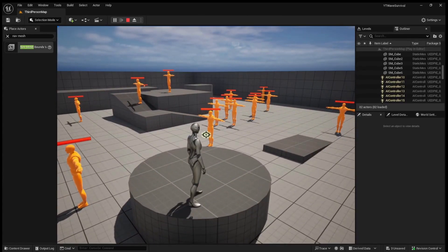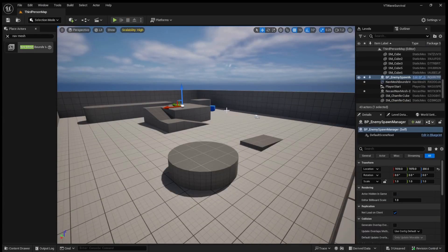This will go on and on forever, so that's going to do it for today's video. In the next video we're going to be refining this slightly more — instead of spawning double the enemies every wave we'll use a multiplier like 1.2, and we'll also be creating UI to track how many enemies are left in the wave as well as the current wave number. If you want to see that video be sure to leave a like and subscribe, and leave a comment below if you have any questions. Hope you guys have a great rest of your day and good luck with your games.